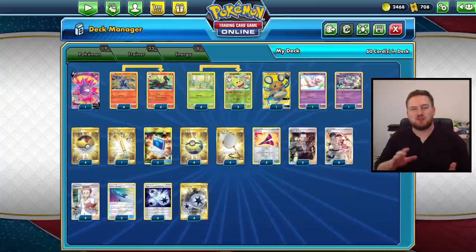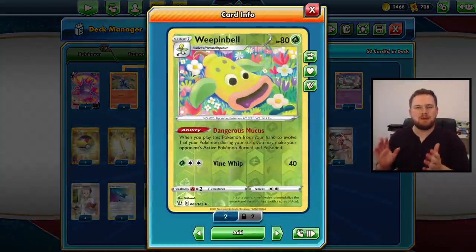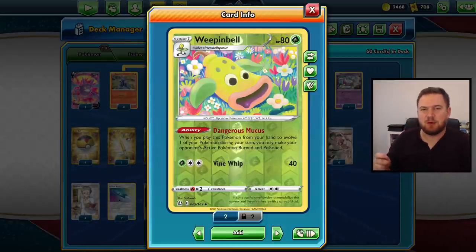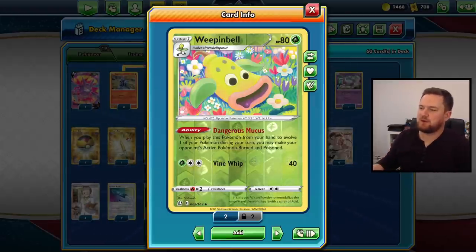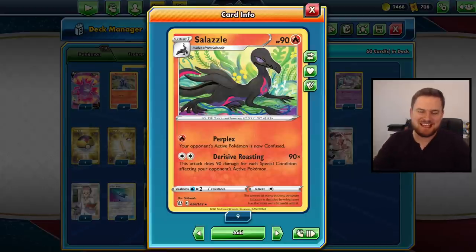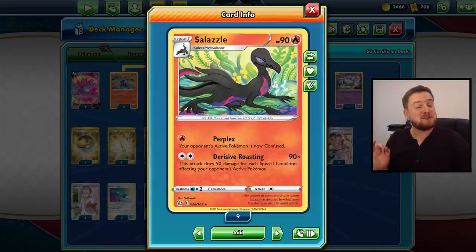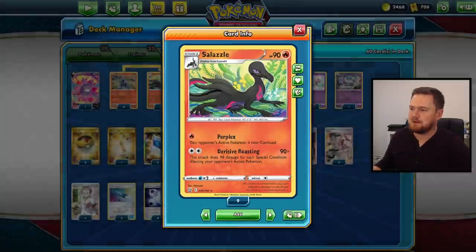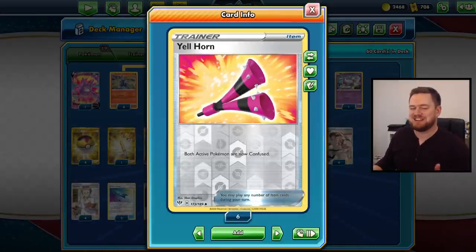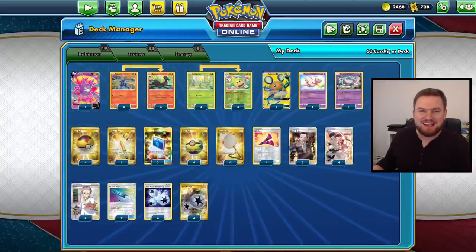You've all seen this deck by now I'm sure - it's been covered by a lot of people on PTCGO already, but I need to play it regardless because Weeping Bell is one of those cards I need to tick off for the OG 150 challenge. Dangerous Mucus is its ability - it means that we both poison and burn our opponent's active Pokemon when we put it in play. That pairs up really nicely with the brand new Derisive Roasting Salazzle, which deals 90 damage times the amount of special conditions on your opponent's active. There'll be two from Weeping Bell, and we also play four copies of Yellhorn which adds confusion to the mix, meaning we can potentially deal three times ninety - 270 damage - plus the poison plus the burn, which is 300 damage just from one Twin Energy.